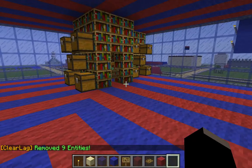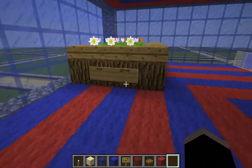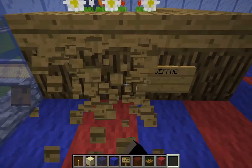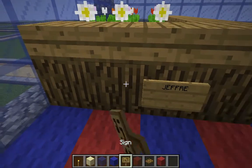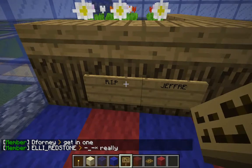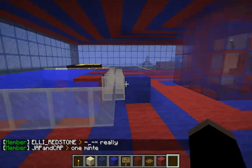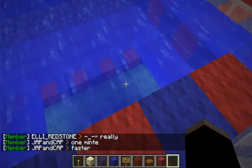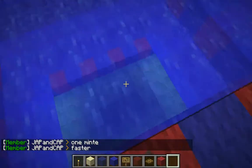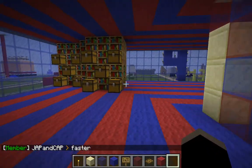This is our lounge — we're not really done with it. The Asian Gamer put this zombie here for some purpose, and Jeffrey is his pet zombie. This is our pool that leads down to the ground level floor. There's a little table, and we're not really done yet. There's also an enchantment area here.